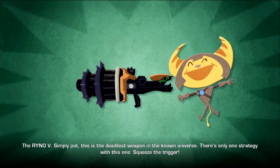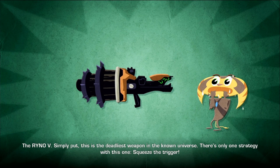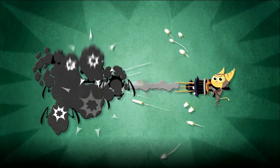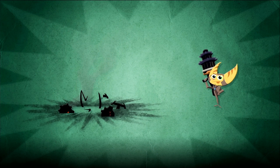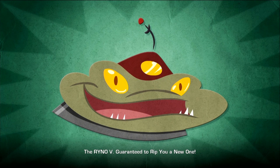The Rhino-5. Simply put, this is the deadliest weapon in the known universe. There's only one strategy with this one — squeeze the trigger! After that, it's clean up on aisle three! The Rhino-5: guaranteed to rip you a new one!